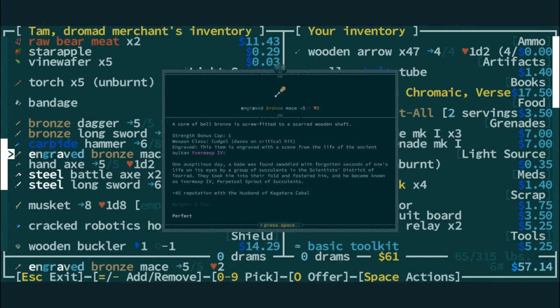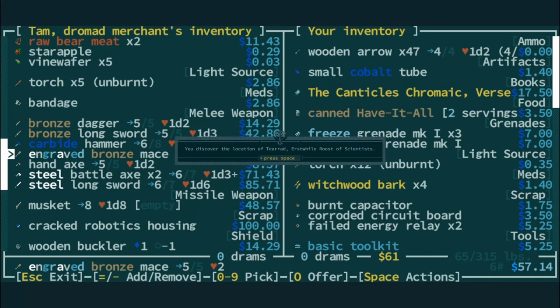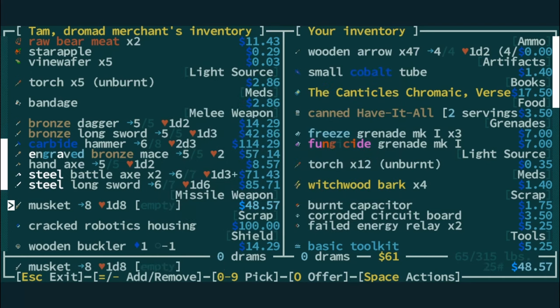Ixermasp the Fourth. One auspicious day, a babe was found swaddled with forgotten seconds of one's life on its eyes by the group of Succulent Scientists district of Terod. They took him into their fold and fostered him, and he became known as Ixermasp the Fourth, perpetual sprout of succulents. I like perpetual sprout of succulents — that's a cool moniker.